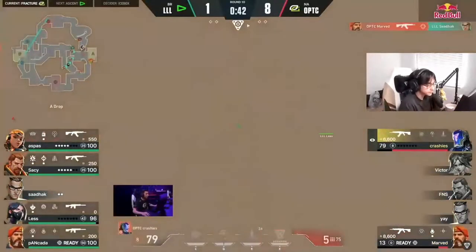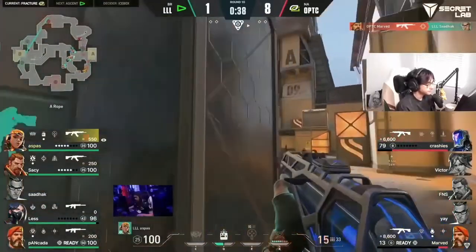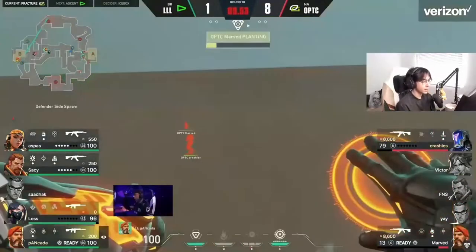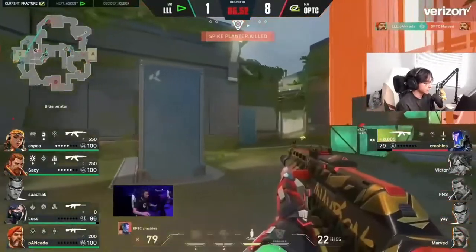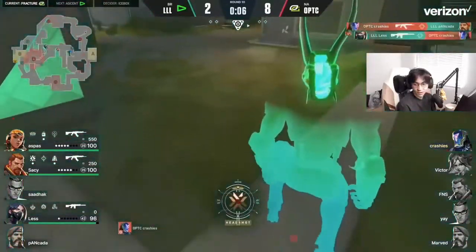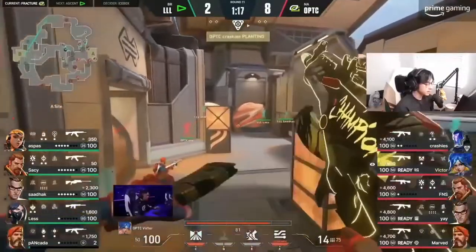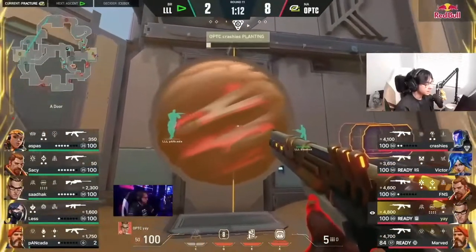He's gonna die instantly to the ulti — wait, if he knifes the round is done! The orbital strike confirms it. Crashies — he'll go down. He actually thought about knifing for a second and then he cancelled it. This map is actually pretty nice because aiming controls everything and you're able to just take it so free with the breach combined with a neon stun.